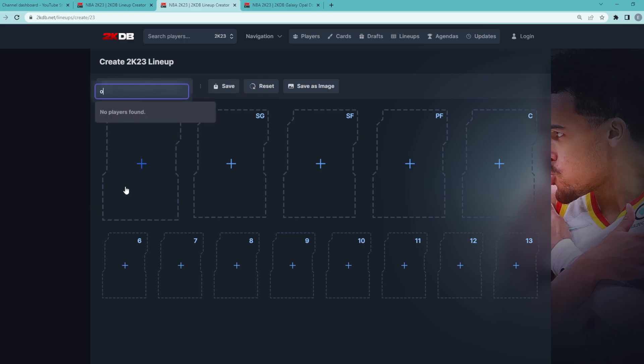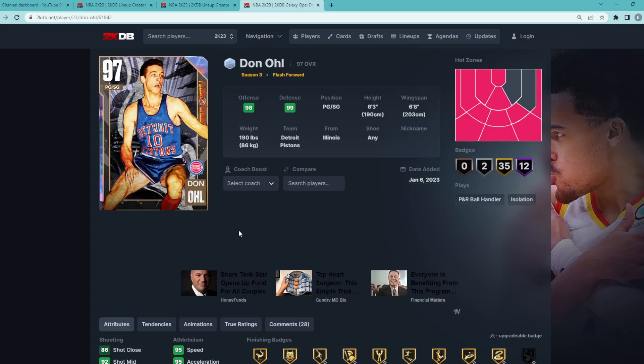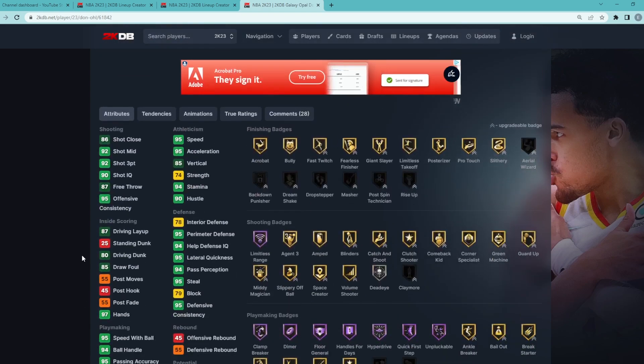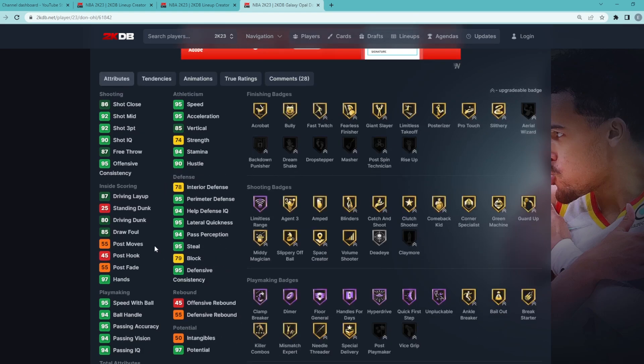At the starting point guard position, we are going to be running the Galaxy Diamond Don Ol. I do believe he's the best point guard in the game. We'll talk about Penny Hardaway and some other point guards later in the video, but I do think Don Ol is the best point guard. He's 6'3 with a 6'8 wingspan, and he's just going to be so nice on the offensive end. He has a 92 3-ball, 92 mid-range. He's super fast — 95 speed, 95 acceleration. He's actually going to be a very good defender as well.